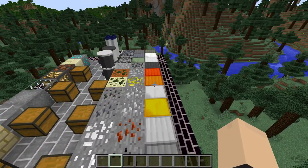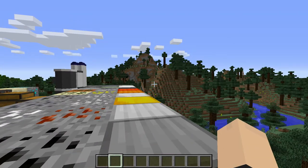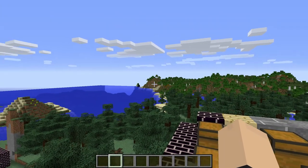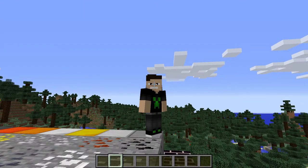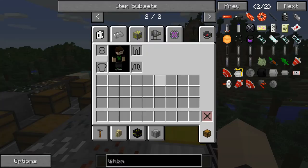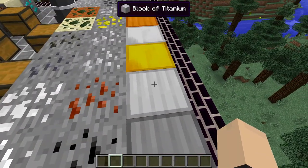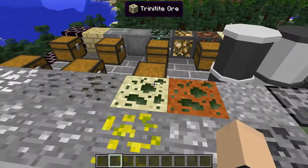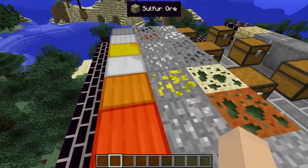So the basic items in the original HBM's Nuclear Mod, which is now the HBM Nuclear Tech Mod. The original items were basically small blocks. I think we have like 12 blocks. We have a block of uranium, block of titanium, block of sulfur, block of nitre, block of copper, block of red copper.